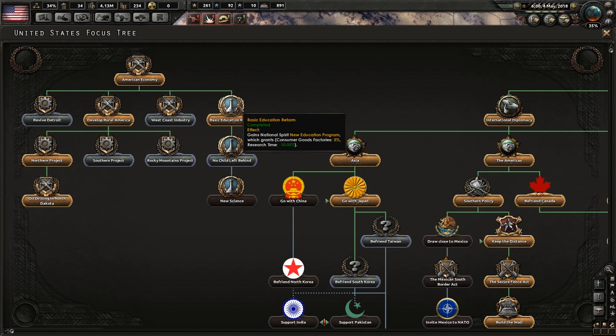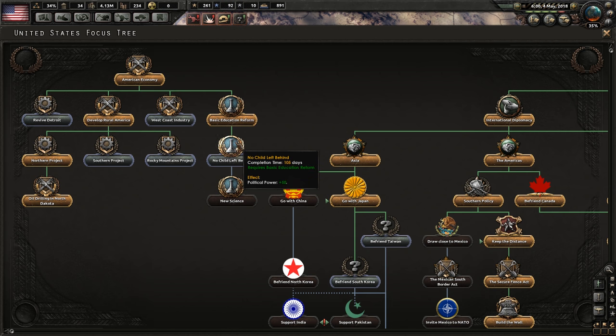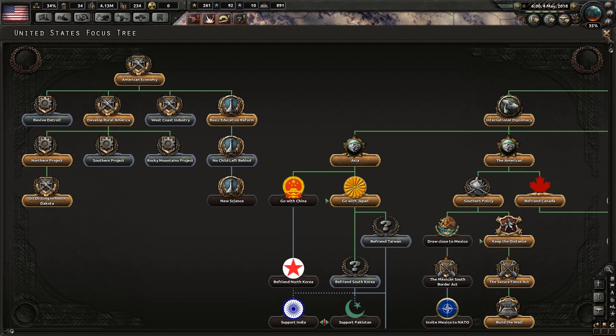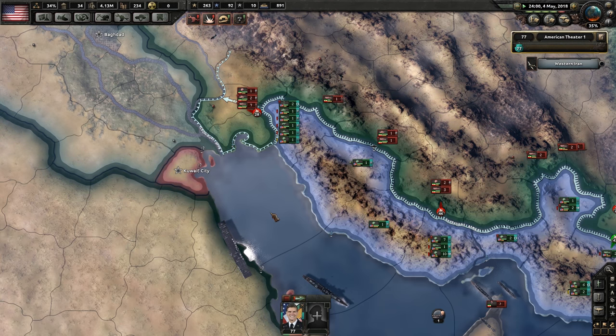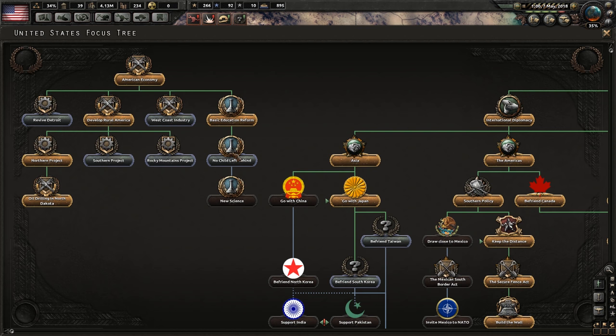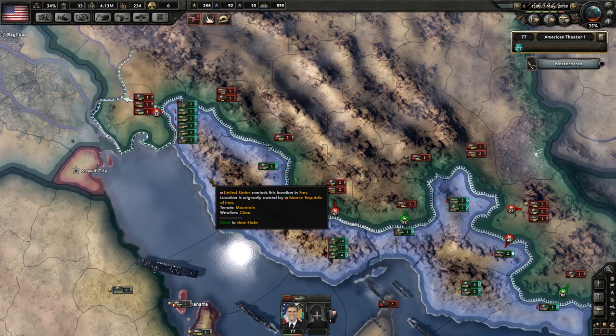We still need that new science slot. We've already completed it. No Child Left Behind - political power 50, costs 105 - it's terrible, but it allows us to get to the next one. Seriously, it's a bad policy because it takes 105 political power - it costs one per day and gives you 50.